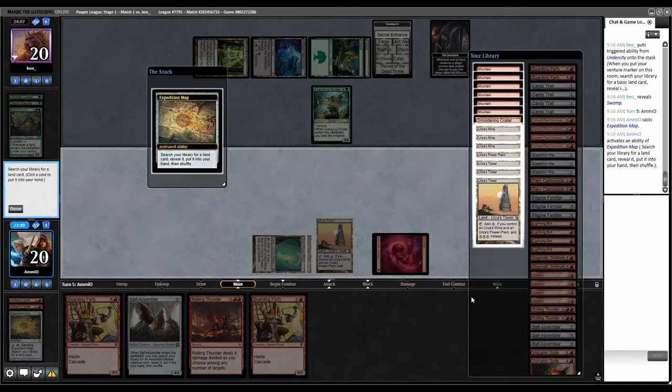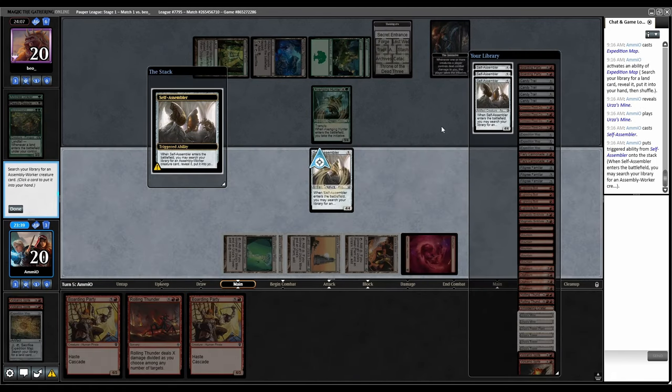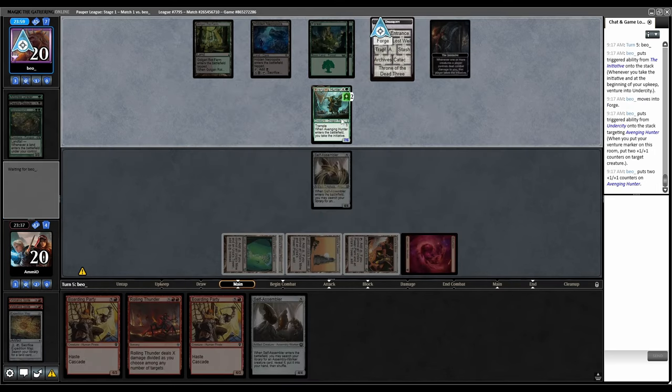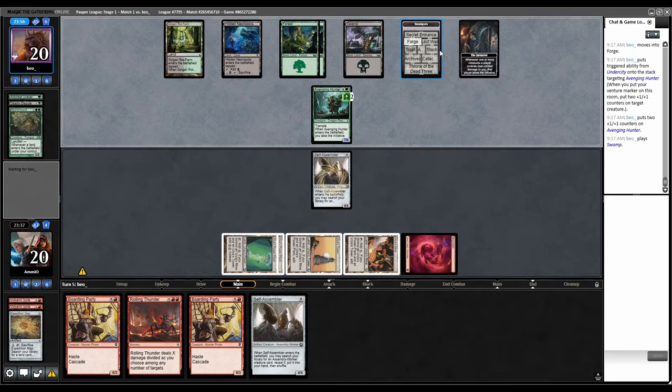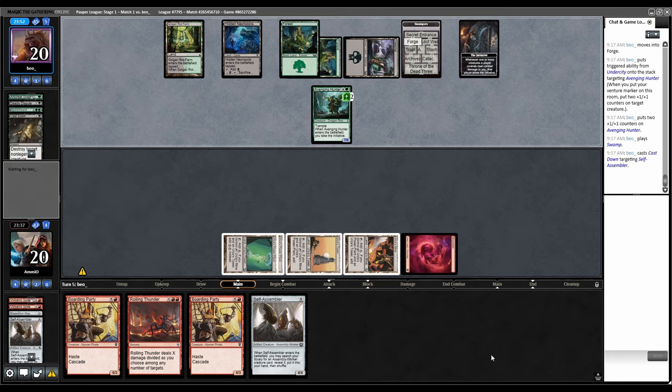Map — crack the Map, go fetch Mine, play Mine, play Self-Assembler, and let's go grab another Self-Assembler. Back to them, so counters on this dude. It's just Golgari midrange with weird cards in it.